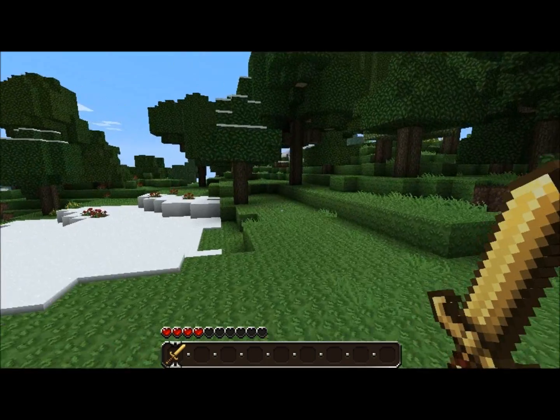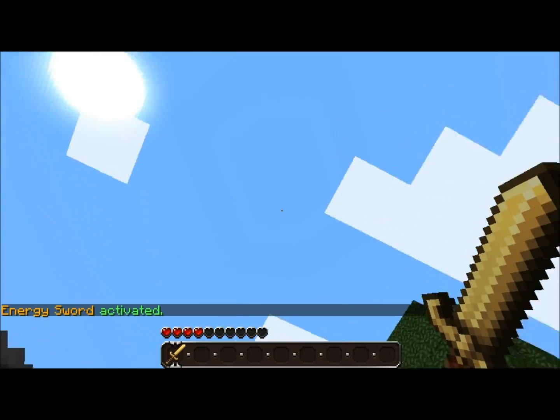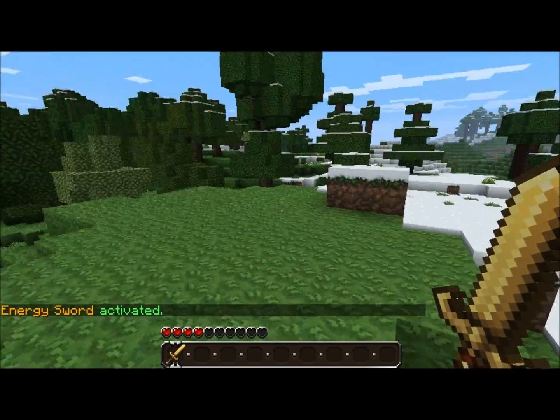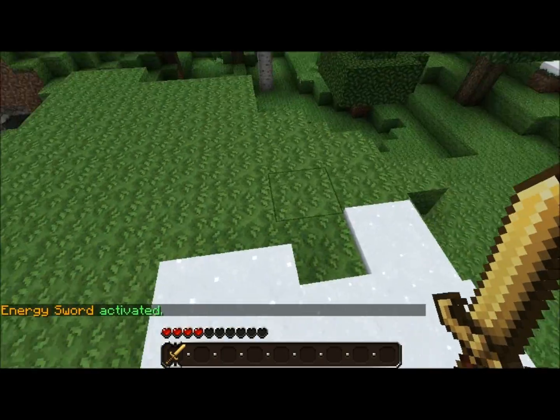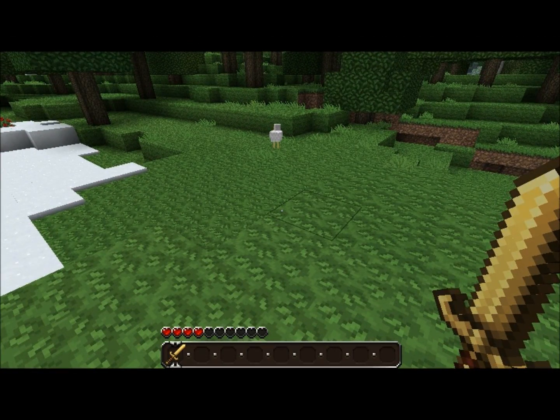What you're going to do to activate your Energy Sword is right-click, and it'll tell you that it's activated. And of course, there are fancy harmless lightning strikes, because I find lightning cool. So I threw that in there, and I'll probably add a config file to disable that.